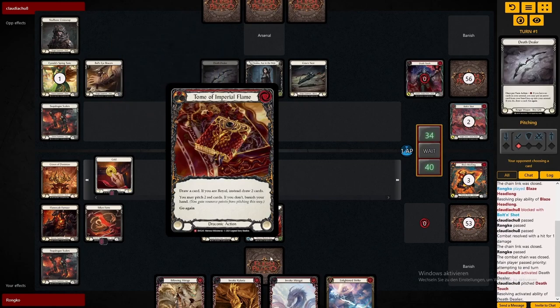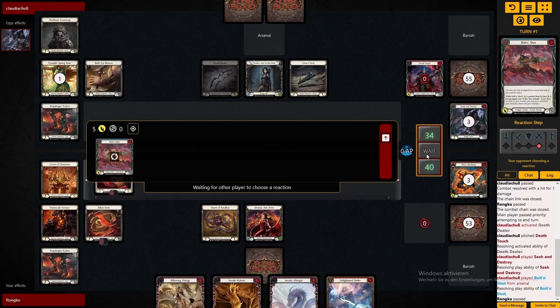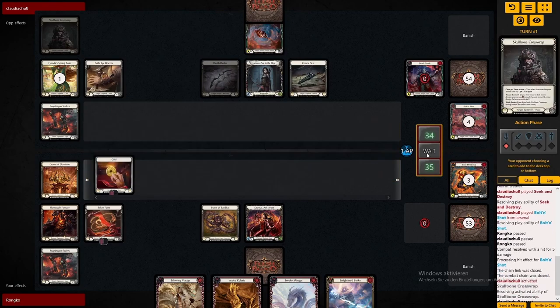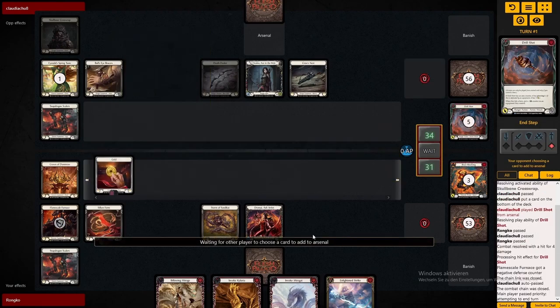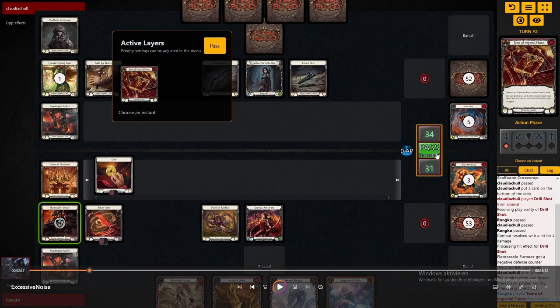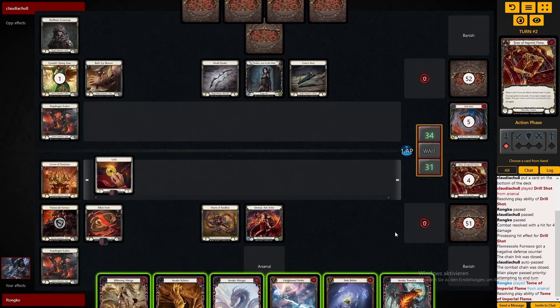I decided not to crack the gold here because the tome will actually generate us some ash anyway. Any on-hits Azalea sends to us that are not time-walking us we'll gladly take. You actually can't put the Flamescape Furnace alone in front of this because it'll get the counter before the combat chain closes, and when it closes it has two counters and actually destroys itself.